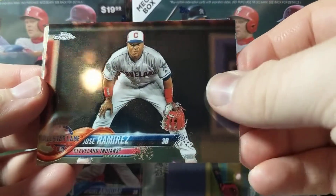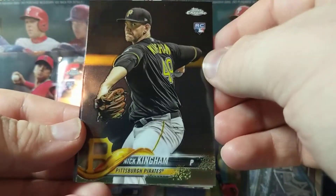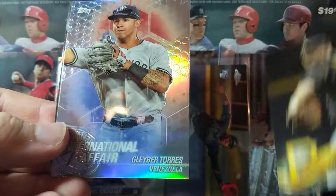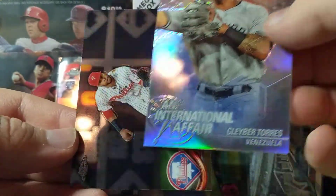Next pack. Jose Ramirez. A Kingham rookie. Gleyber Torres International Fair. And Carlos Santana.